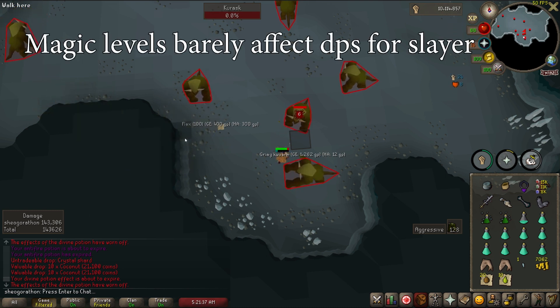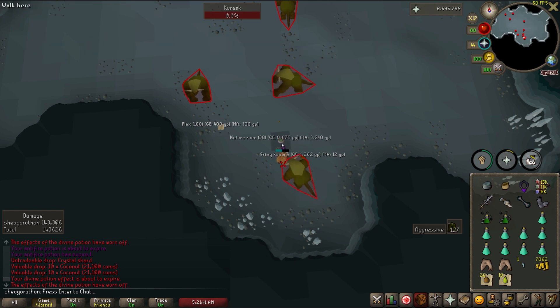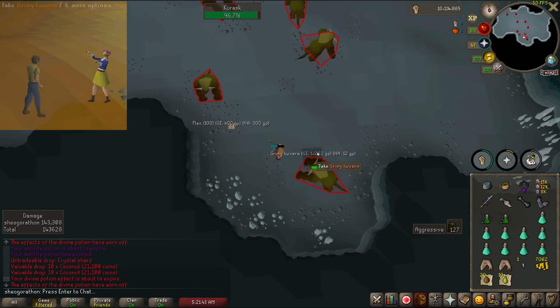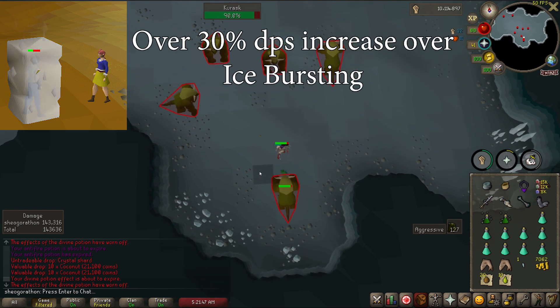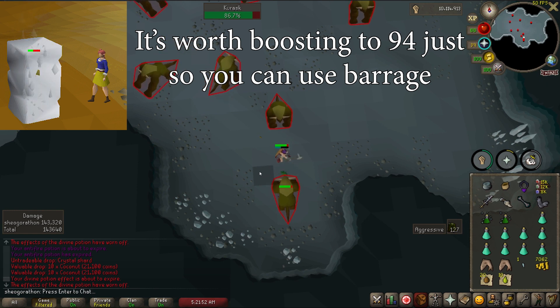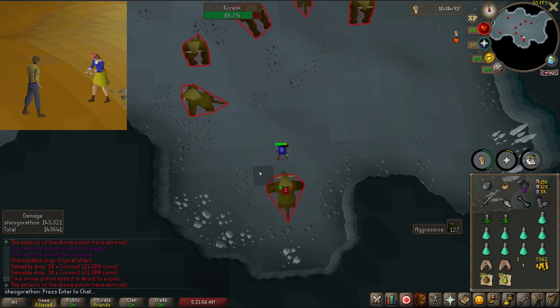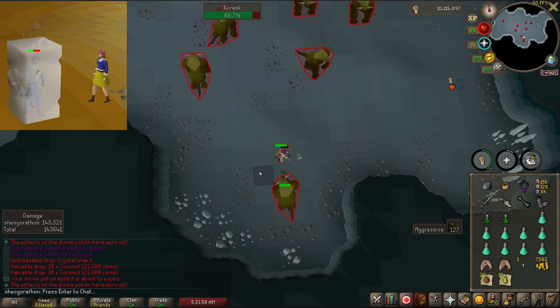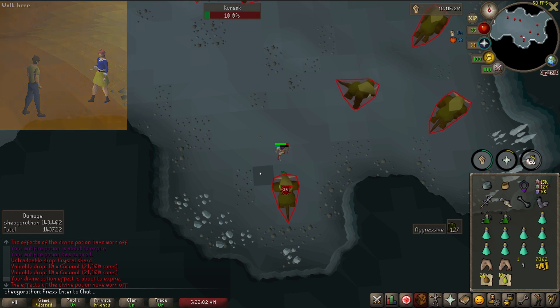In the case of slayer bursting, your magic level will only improve your accuracy, which hardly matters for burst tasks. The main exception to this is unlocking Ice Barrage at level 94, which is literally a 30% DPS upgrade. It is worth boosting this level with divine magic potions or an imbued heart so you can use it more quickly, as the extra cost of using Ice Barrage is offset by the extra damage it puts out, basically saving you 30% of the time your task would have taken.